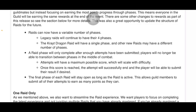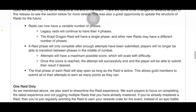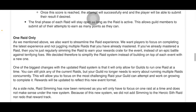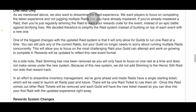The final phase of each raid will stay open as long as the raid is active. This allows guild members to submit all of their attempts to earn as many points as they can. One raid only. As we mentioned above, we also want to streamline the raid experience. We want players to focus on completing the latest experience and not juggling multiple raids that you have already mastered. If you've already mastered a raid, then you're just regularly simming the raid to earn your reward crates instead of an epic battle against terrifying foes. One of the biggest changes is that it will only allow guilds to run one raid at a time. You can still pick any of the current raids, but your guild no longer needs to worry about running multiple raids concurrently. Rewards will be updated to reflect this new event format.